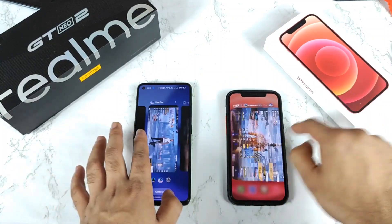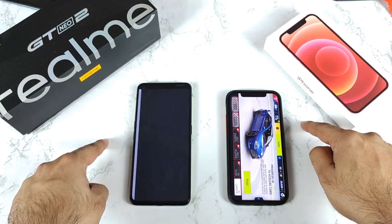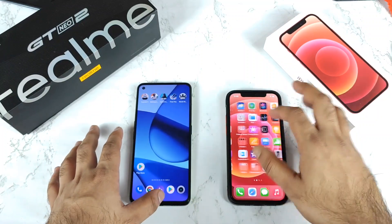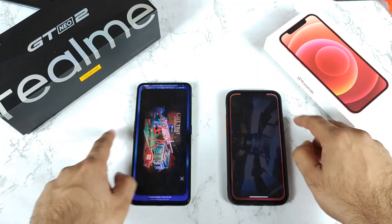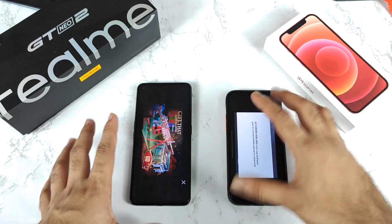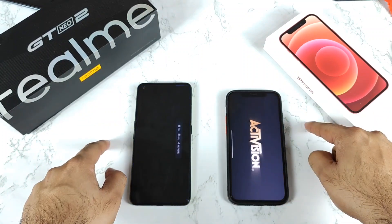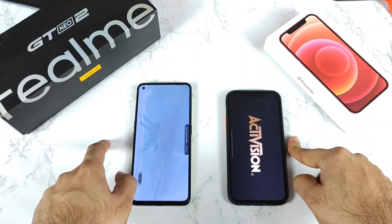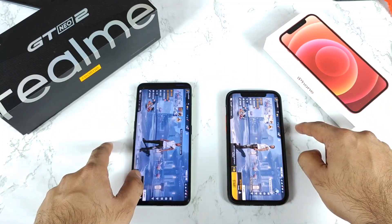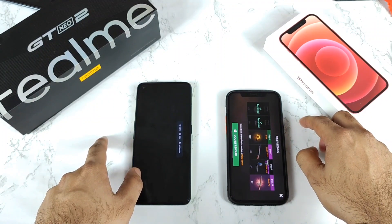All five games are open; now let's test RAM management by switching back to each. Starting with Asphalt 9 — boom, iPhone 12 kept it in the background. Next, Battlegrounds mobile is not kept in the background on iPhone 12 but is retained on the Realme GT Neo 2. Call of Duty also closed on iPhone 12 — not kept in the background. FIFA is kept on both phones.